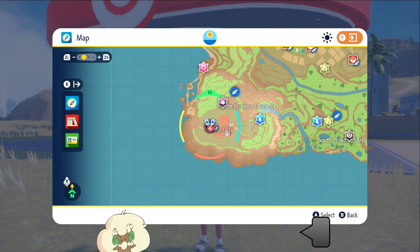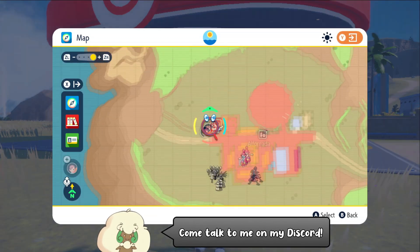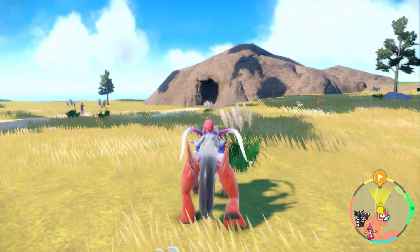Hello everybody, it's Techno here and today I'm going to show you the easiest way of finding Salazzle for your Pokedex in Pokemon Scarlet and Violet. You start off by flying to the Pokemon Center here in the city of Alphornada, and just to the left of the Pokemon Center you'll find the entrance to the Alphornada Cavern.